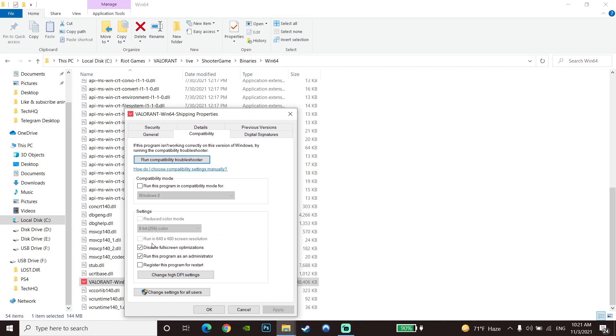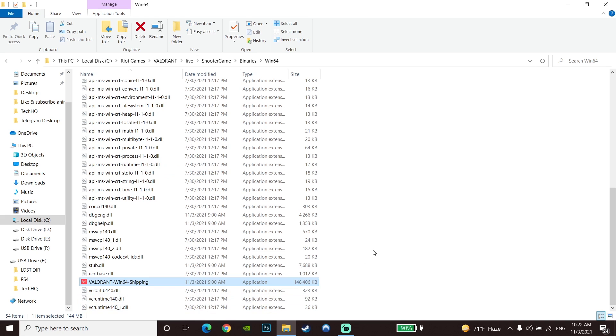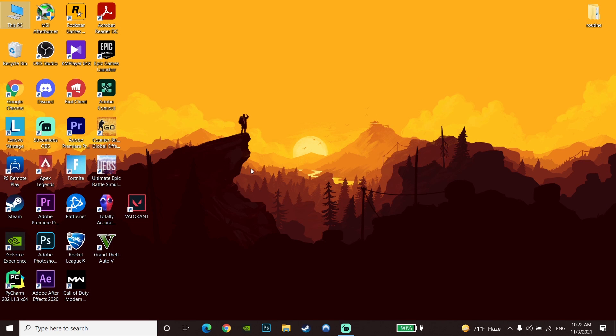Go to the Compatibility tab and uncheck 'Disable full-screen optimization' and also uncheck 'Run this program as an administrator'. Then go down, click Apply and then OK. That's the second method to fix Valorant not launching or not opening.